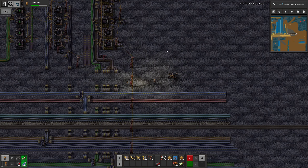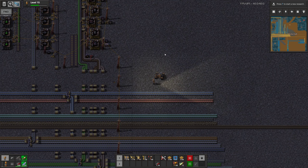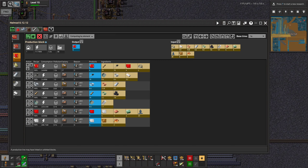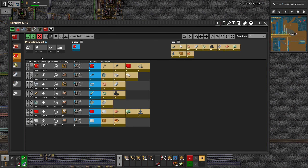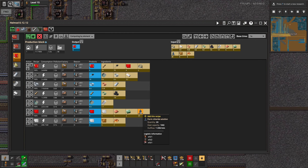Hello everyone, I'm Greg Luke, thank you for joining me, and welcome back to episode 111 of Factorio with the Zip mod, where we keep working towards advanced circuits. I think now we only need resin and ferric chloride, because we have silicon, we have silver, we have plastic, and we have aluminum. We just need to figure out what we need to work on for resin and ferric chloride.